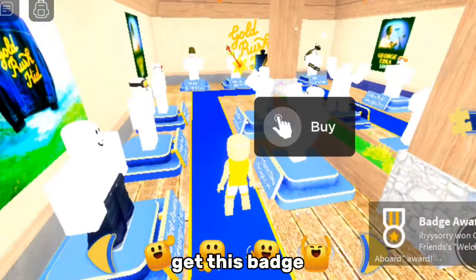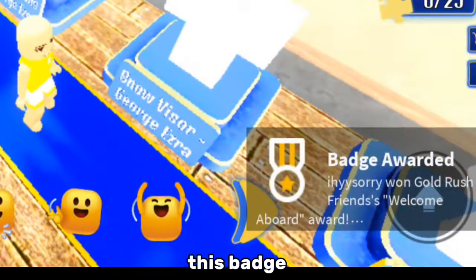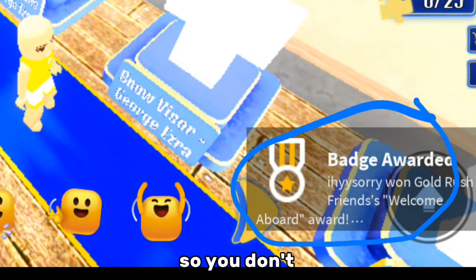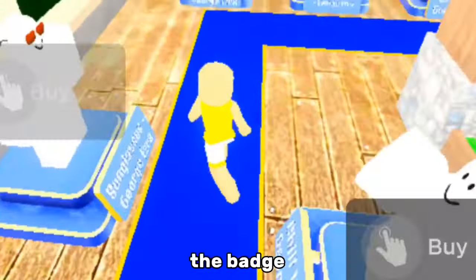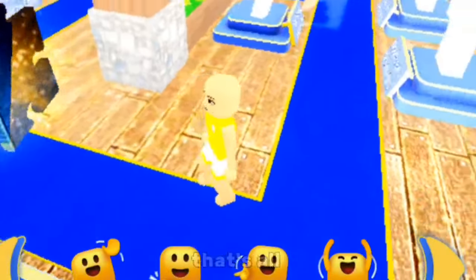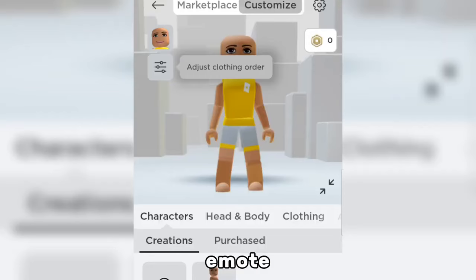Once you're inside of the house, you will automatically get this badge awarded. When you get this badge, you've gotten the emote — so you don't really have to do anything else. When you're inside of this house you will get the badge, and that's basically it. That's all you have to do in order to get the emote. Let's check our inventory to see if we actually got it.